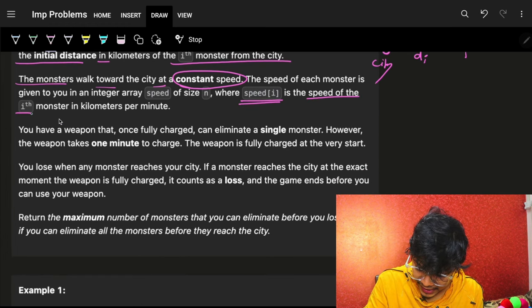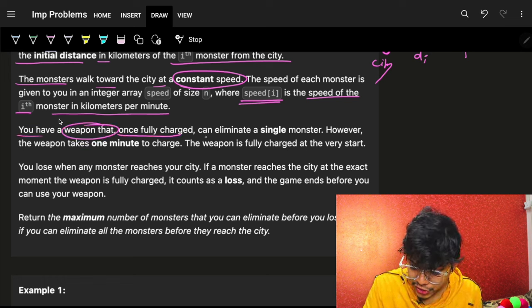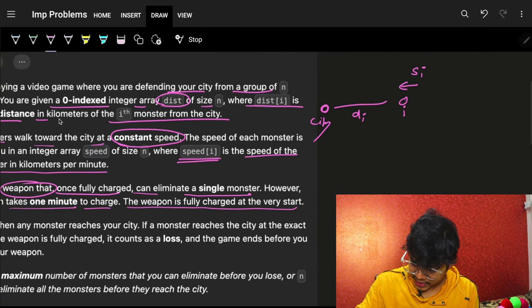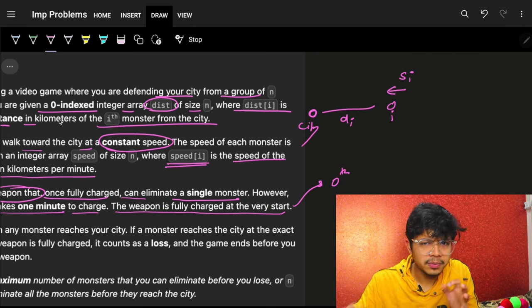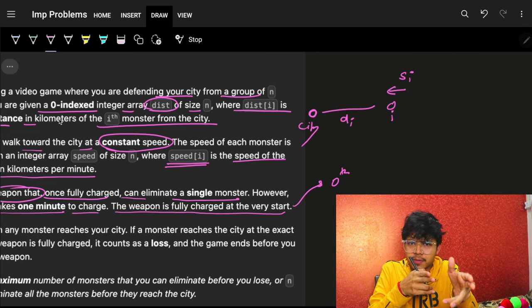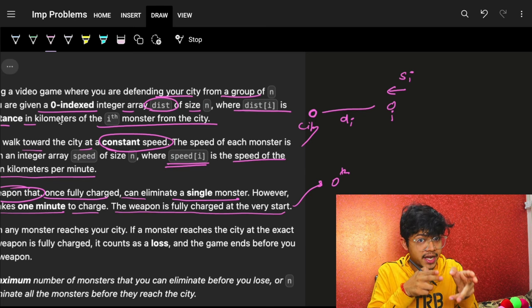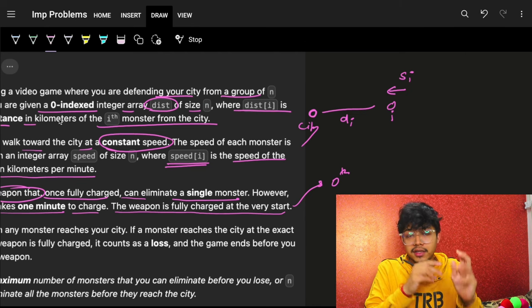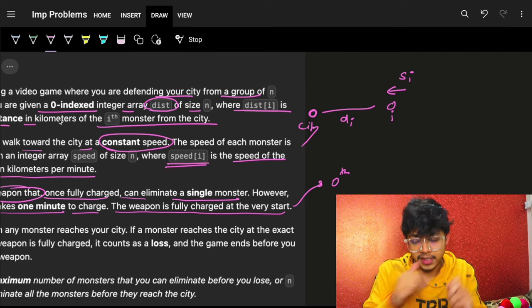The speed of the i-th monster is in kilometers per minute. I have a weapon that when fully charged can eliminate a single monster. However, the weapon takes one minute to charge. The weapon is fully charged at the very start, so at minute zero I shoot, then wait one minute, shoot again at minute one, then at minute two, then at minute three, and so on.